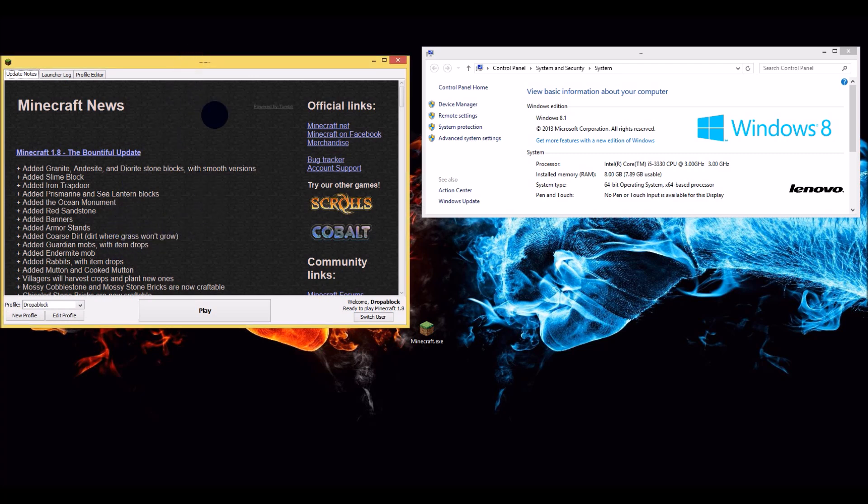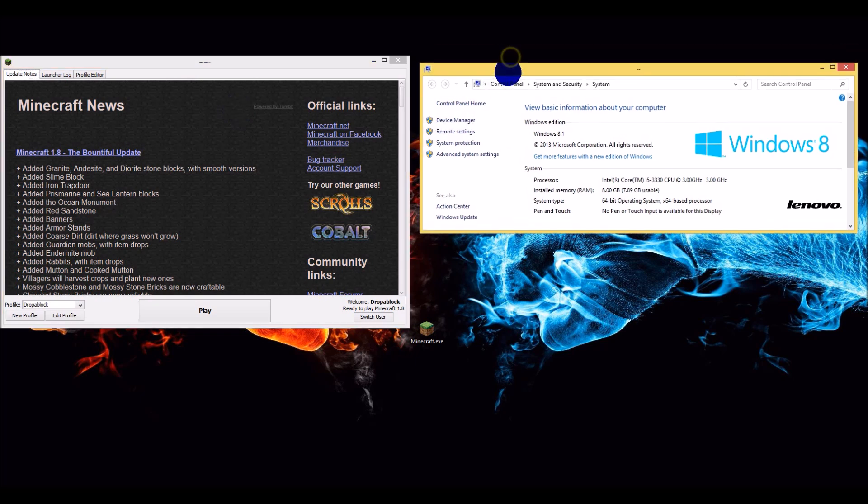I have the Minecraft launcher open. This works for the cracked as well as the regular version. I have my system settings open so you guys can see — I'm using Windows 8, 8 gigs of RAM, 64-bit operating system. To find this, you just go to My Computer, right click, and go to Properties.